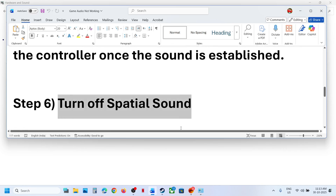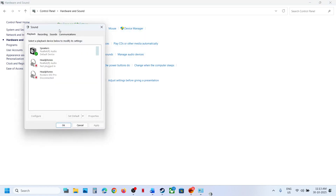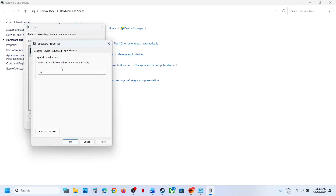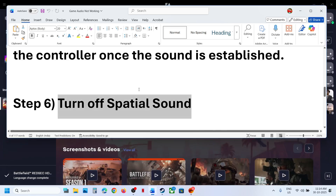The next step is to turn off Spatial Sound. Go to Control Panel, go to Sound, right-click on your speaker, go to Properties, then go to Spatial Sound. If it is set to Windows Sonic for Headphones, turn it off, hit Apply, and click OK. Relaunch the game and check. If it is already off, try setting it to Windows Sonic for Headphones, hit Apply, and check.